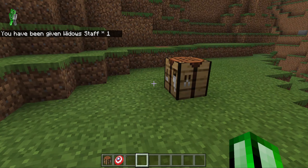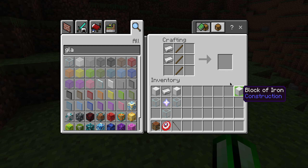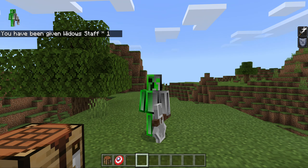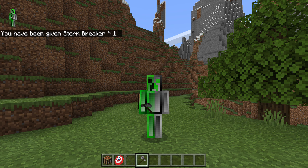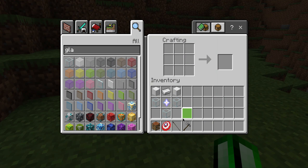Next up we have Stormbreaker. Simply do this and boom, we get Stormbreaker. This is one of my favorites. Left click and boom, look at this — it puts on you. Then shift and it goes back. I think those are pretty cool.